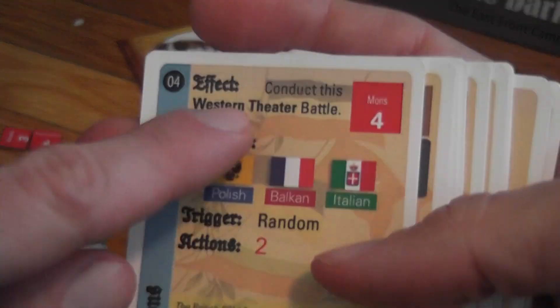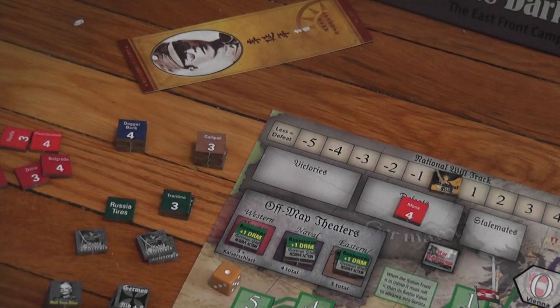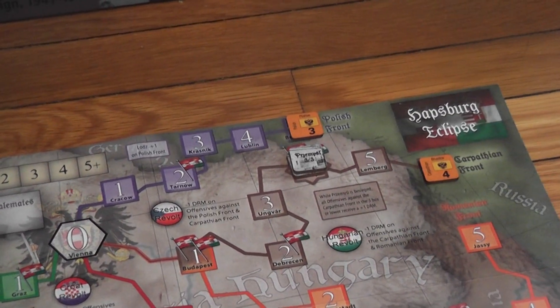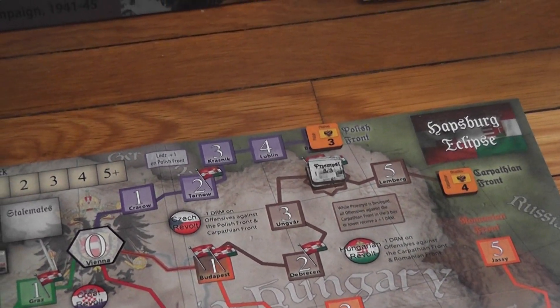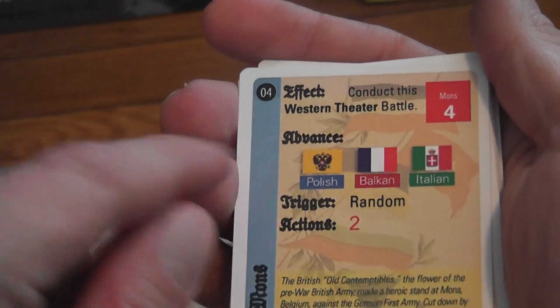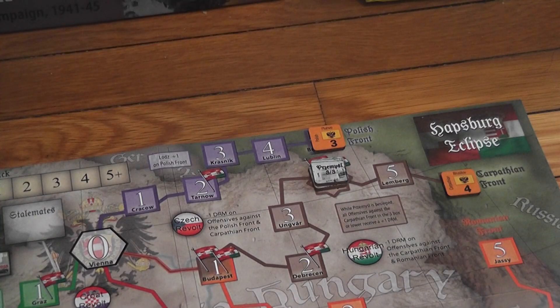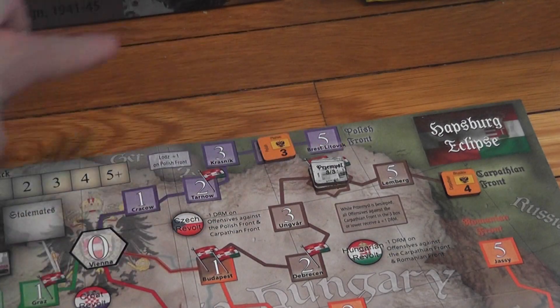Once you've resolved battles in that phase, any enemy front markers on the board advance. The markers that advance are those indicated on the card you are resolving. In this case, the Polish front advances along with the Balkan and Italian. Right now on the board I only have the Polish one, so I advance just that one.